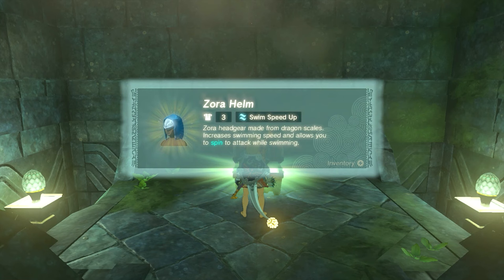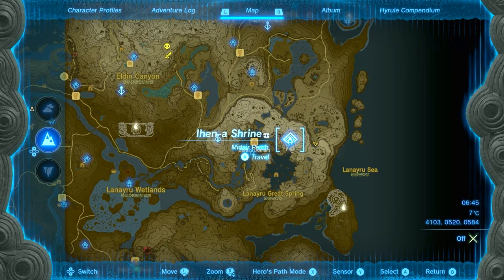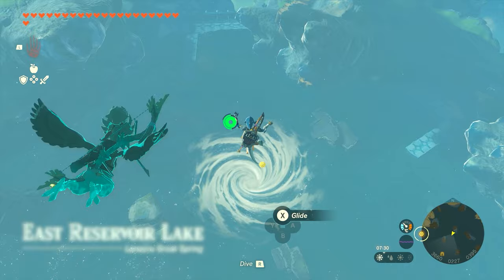For the Greaves, we're going to be going into the whirlpool, which is basically right over here in the East Reservoir Lake. In the middle of there, there's a whirlpool. You just have to find your way there however you want, and go through that whirlpool. Once you go through, it will take you into an underground cavern.